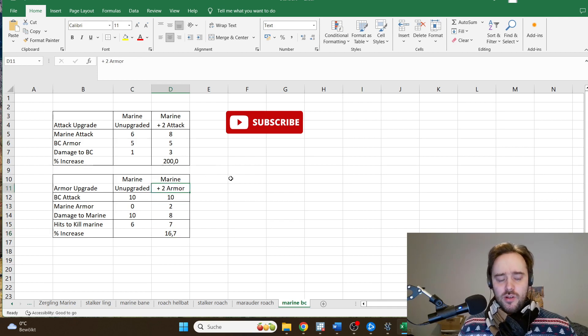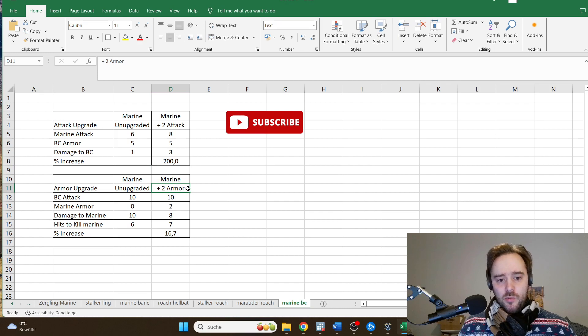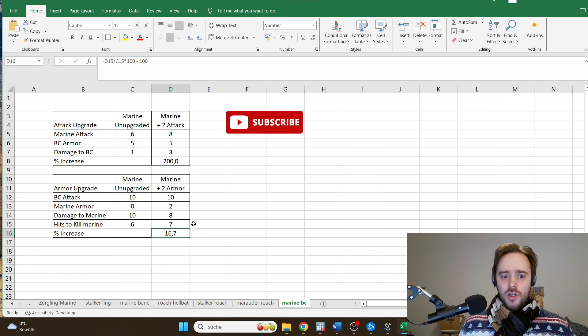Now you really see why the attack upgrade is so much better. When we take the attack upgrade, the total damage output of the Marine increases by 200%. But when we take the plus 2 armor upgrade, the lifespan and total damage output of the Marine increases by only 16.7%. That's it — thanks for watching.